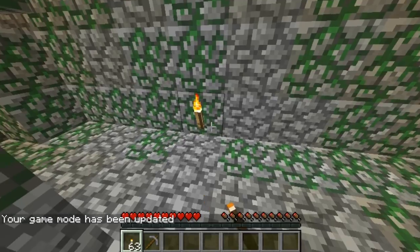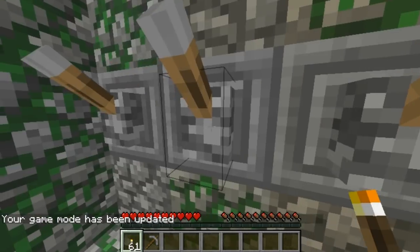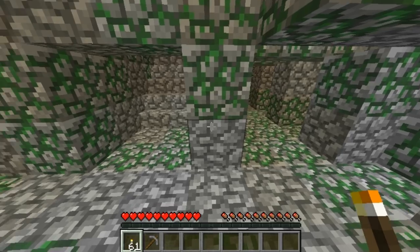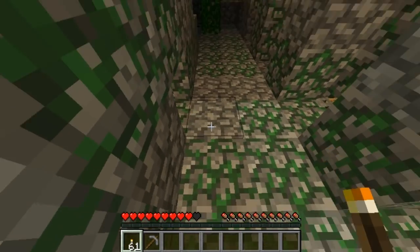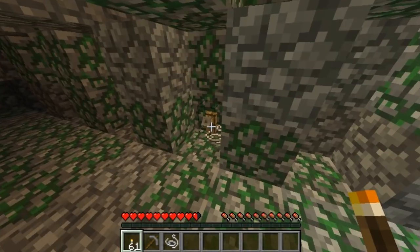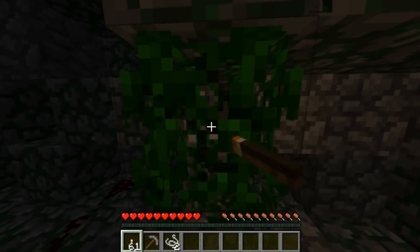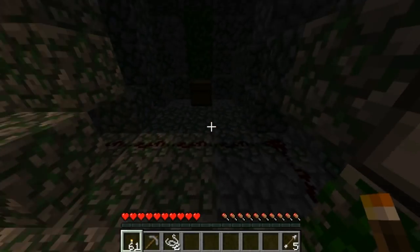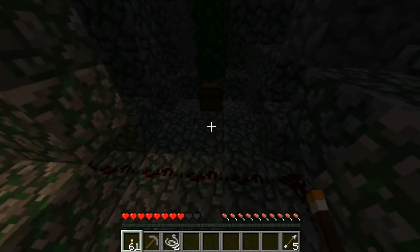We got torches because it's dark down here so you can see. Let's torch it up a little bit. We'll come to this lever thing after we go to the right side over here. So let's say you're just coming in here, don't know anything — you just walk in and you should get shot by a bow, by these tripwire hooks right here with string out. So that's the trap, and you can collect the arrows it spits out for your bow in Minecraft survival.